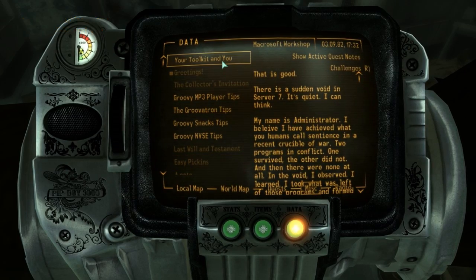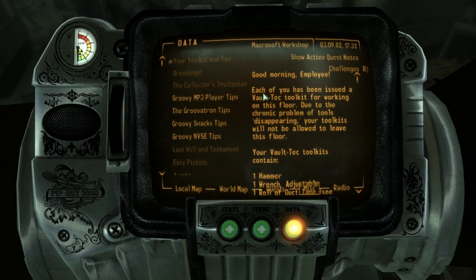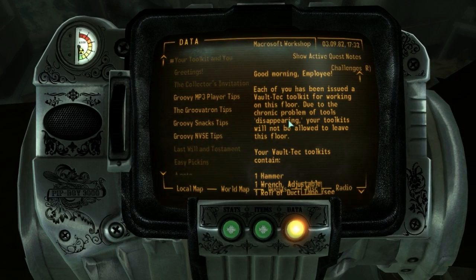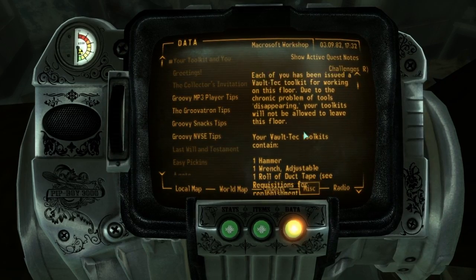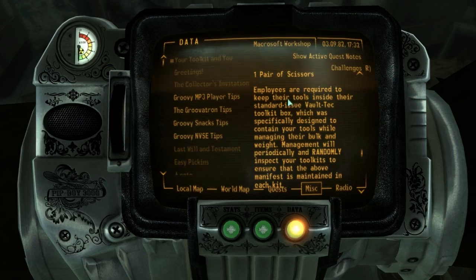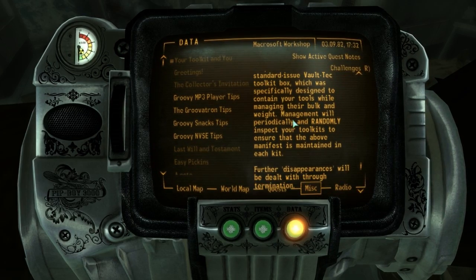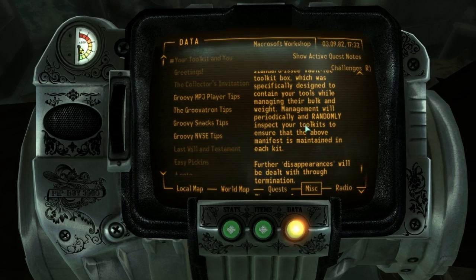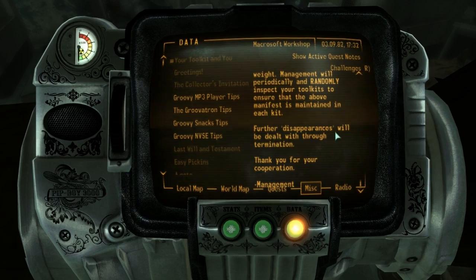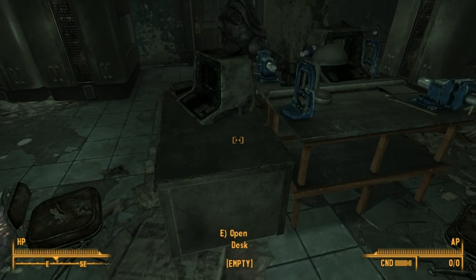Oh, a note! A toolkit in you, a toolkit in me — everyone getting here, look at my pants! Do we get a toolkit? All right — 'Good morning employee. Each of you has been issued a Vault-Tec Toolkit for working on this floor. Due to the chronic problems of tools disappearing, your toolkits will not be allowed to leave this floor. Further disappearances will be dealt with through termination. Thank you for your cooperation — Management.' So they were all killed.